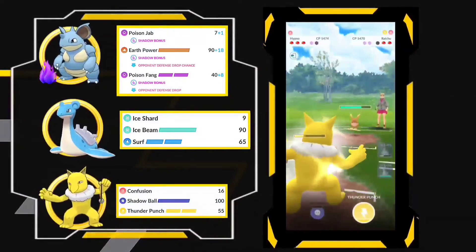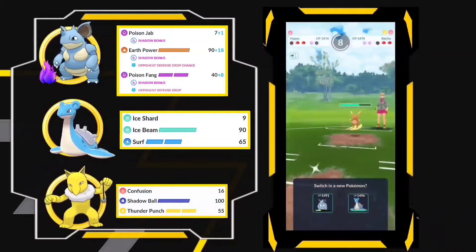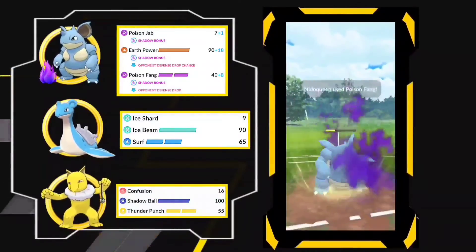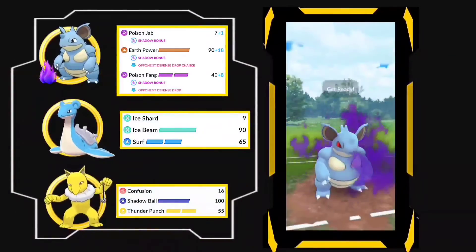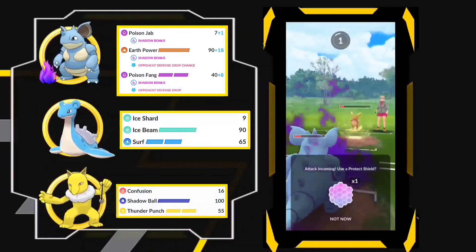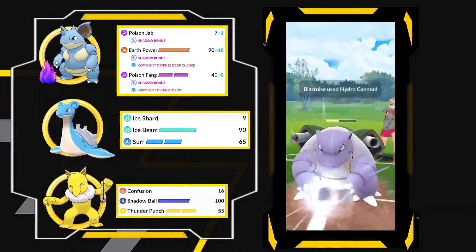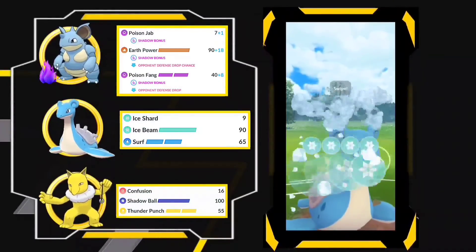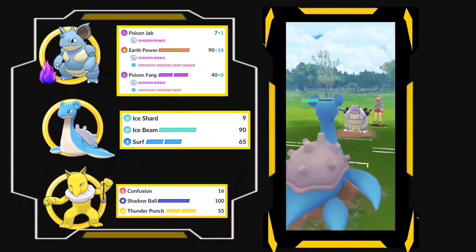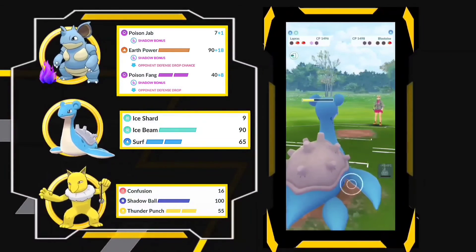That was a little lag on my mobile — I didn't even throw my move. Now going with Nidoqueen, and Poison Fang is a really great move; it actually dropped the opponent's defense. The opponent also decided to shield. I am not going to shield this one — going to switch and going straight with Ice Beam. Farming Blastoise down. I think the opponent decided to quit because they are not making any moves.